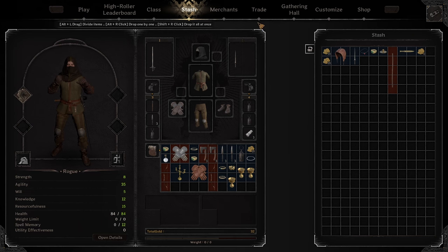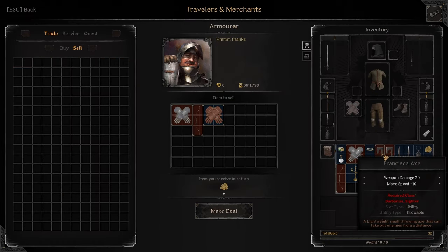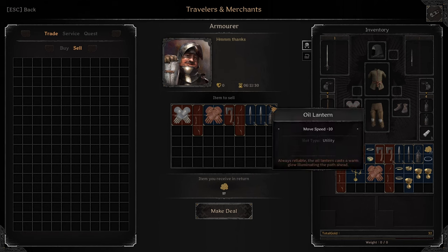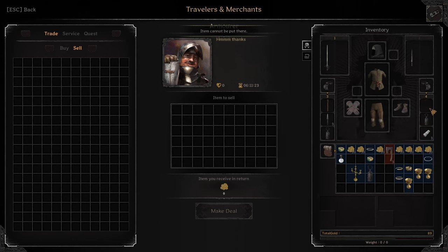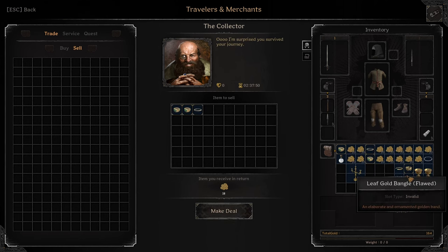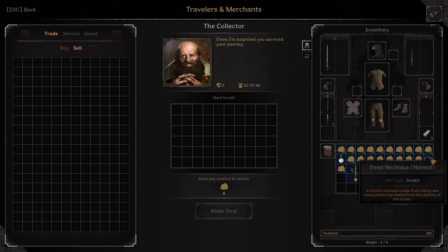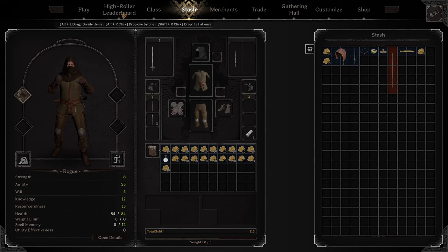Back at the merchant, I look at all my stuff and sell it. I'll go over to the armorer and sell all the random gear, and also sell oil lanterns — by the way, oil lanterns are worth a ton of money if you didn't know. Then go to the collector and sell all the jewelry we got. That was 215 gold on that run — so it's that easy to make money.